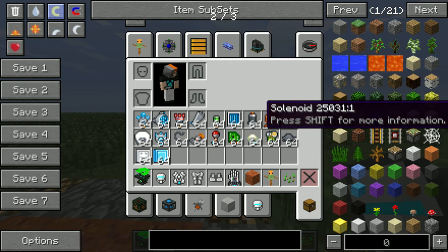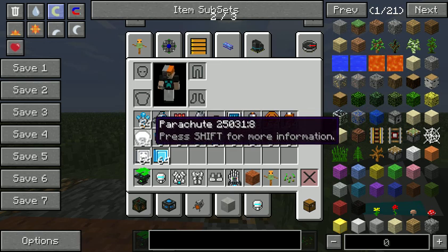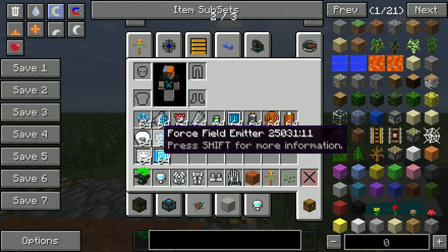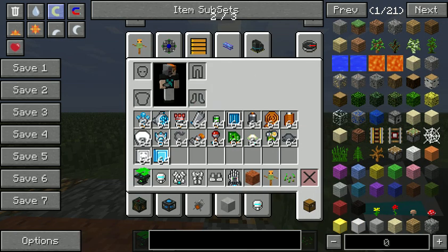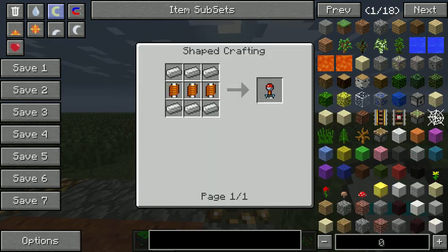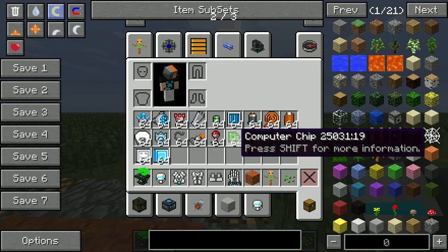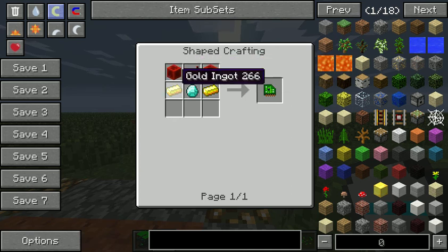To make a solenoid you need 6 wiring and 3 iron. To make a parachute you need 3 wool and 2 string. To make a force field emitter you need 5 solenoids and 4 enderpearls. To make a magnet — which magnetizes items and mobs towards you — you need 6 iron and 3 solenoids. To make a computer chip you need 2 redstone blocks, 1 redstone comparator, 2 gold ingots and 1 diamond.